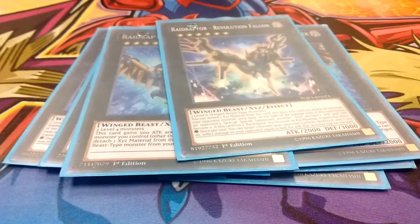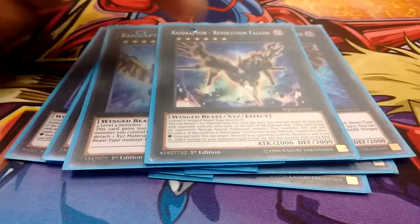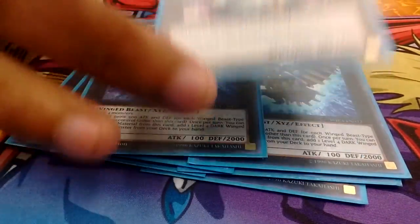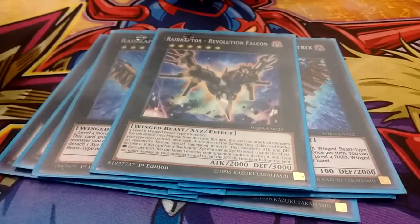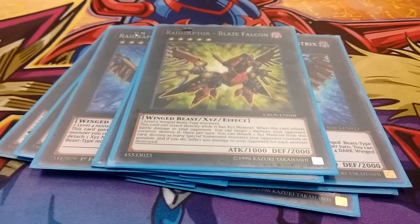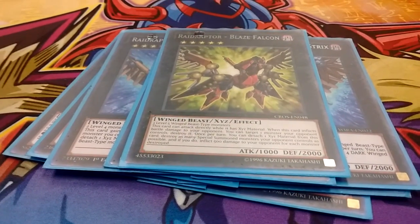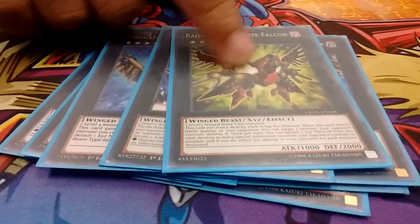1 Revolution Falcon — Revolution is still amazing. I honestly believe this is one of the underrated XYZs, because if your opponent controls a special summoned monster and swings into this, its effect triggers and knocks the attacking monster to 0, so they take 2000 damage. 1 Blaze Falcon — a really clutch card. I really don't see why more Raid Raptor players aren't playing it, because it can clear boards easily and do a lot of damage. In fact, this is probably your game winner right there.